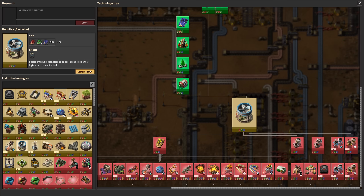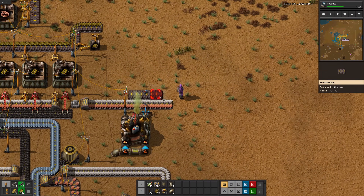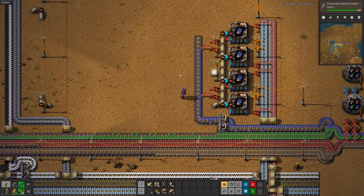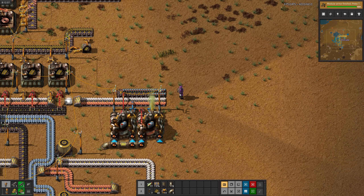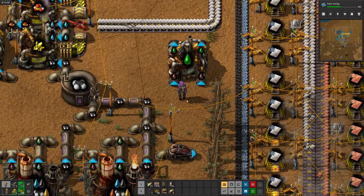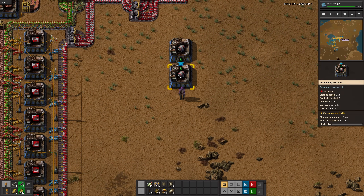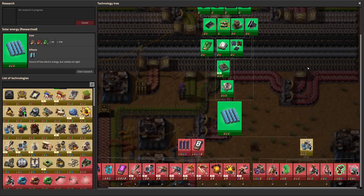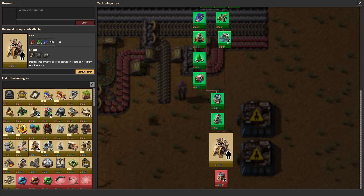Now we can research the robot frames. After some pipe shenanigans, we've got batteries. While I was upgrading the labs, robotics finished. Now we just have to research construction robots, then modular armor for the personal roboport. I forgot you need solar panels for the personal roboport - whatever. While we wait for that, I'll go ahead and set up lubricant and start working on electric engines. There's solar panels, next up is personal solar panels. Now I can actually research the personal roboport.